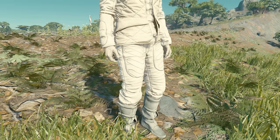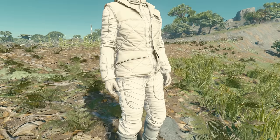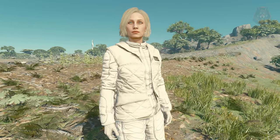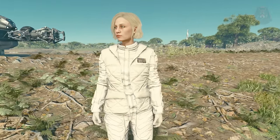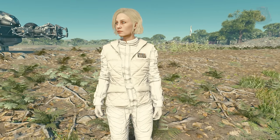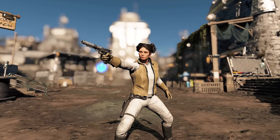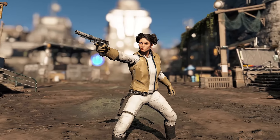Next we have Princess Leia's outfits — though it doesn't have all of them, like her bikini one. This beloved movie princess has finally made her way into Starfield. The lady knows how to fight and you get three different outfits to choose from: the Adventurer, Hoth, and Boush. The Adventurer outfit is a classic outfit that offers a little bit of protection as well as bonuses, and you can find them under the apparel section.